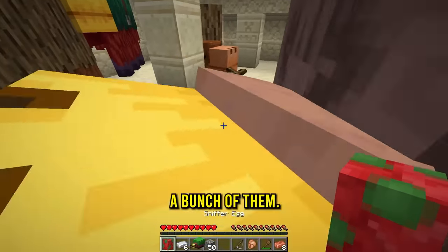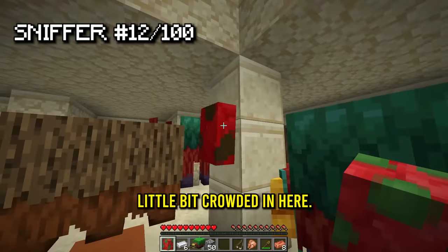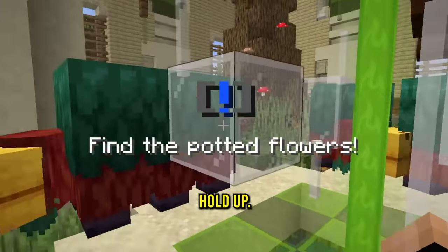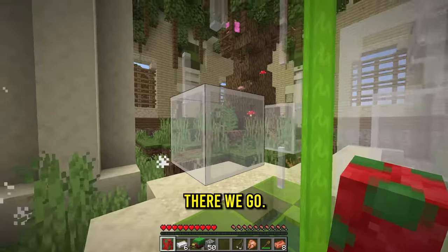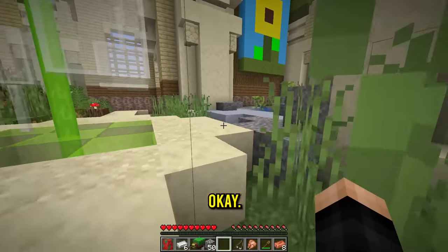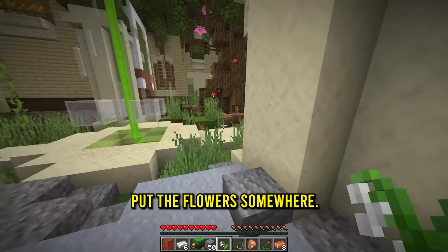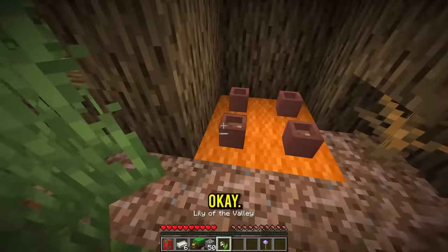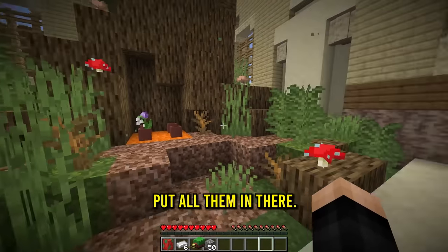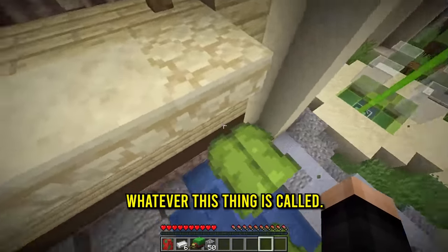All right, sniffers, get inside here - we're about to summon a bunch of them. One sniffer, two, three, four, five, six - it's getting a little crowded in here. Is this gonna be enough? The ground is shaking! Find the potted flowers. Let me bring these guys back in - so this right here is the Temple of Sniffer. The mission is to get potted flowers. Do I just put the flowers somewhere? I think we put one plant there, another plant there.